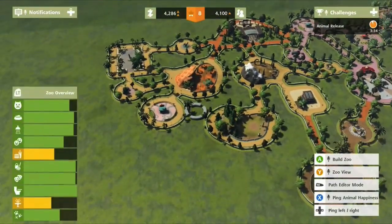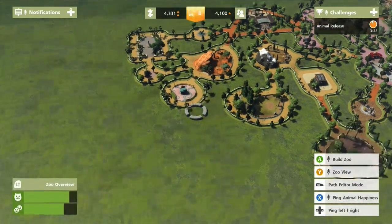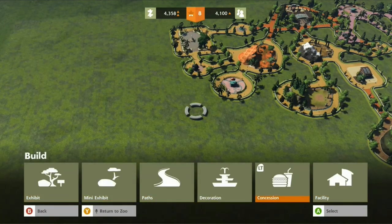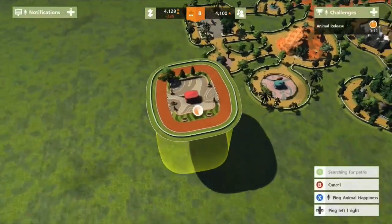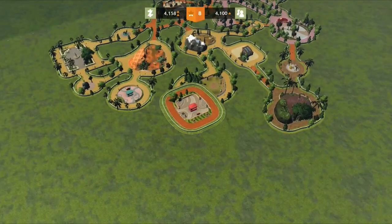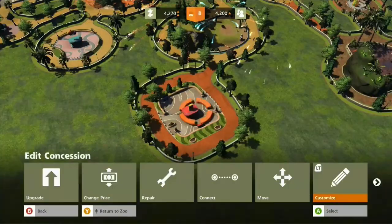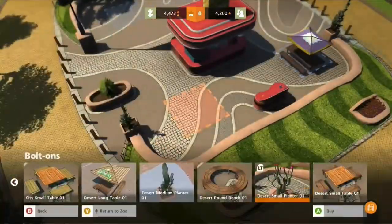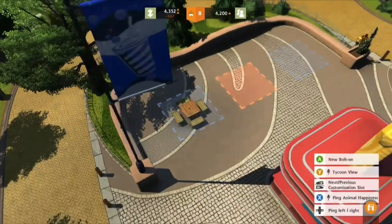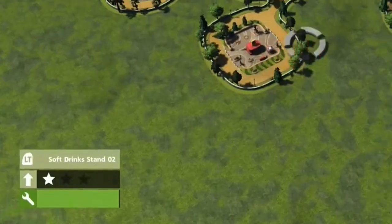You can see people are wanting more food and drink and more decoration. So if we do food and drink, we'll add more soft drinks since we don't have many drink options.